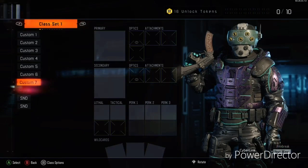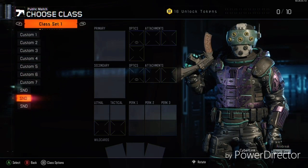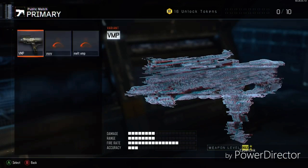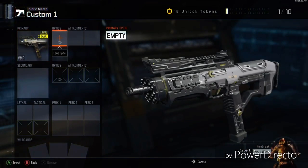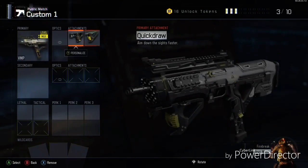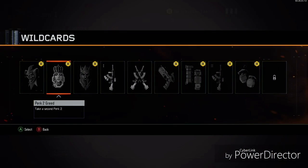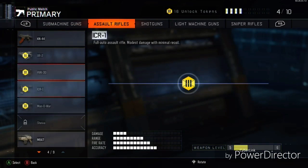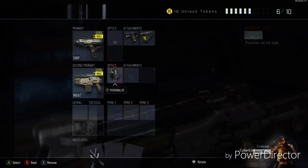We're not going to start with S&D. These are going to be pub classes, so don't take these for competitive. A lot of the attachments that I put in here you can't use in competitive, such as High Caliber and stuff like that. So these are just pub classes. I'm going to start out with my VMP — Quick Draw, Grip — and we're going to slap on Overkill and put the M8 on. This is just a TDM class.